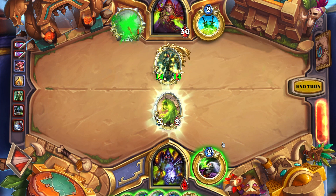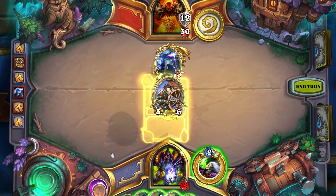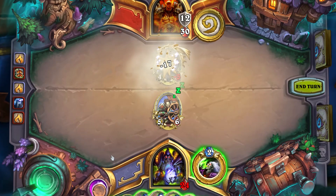In an open decklist format such as specialist, there is one rule of thumb to keep in mind. The later the game gets, the higher the chances are that your opponent has drawn into their tech cards and the greater the need for you to play around them.